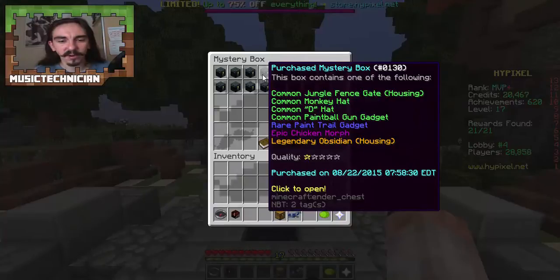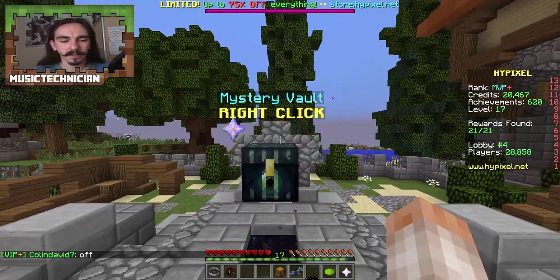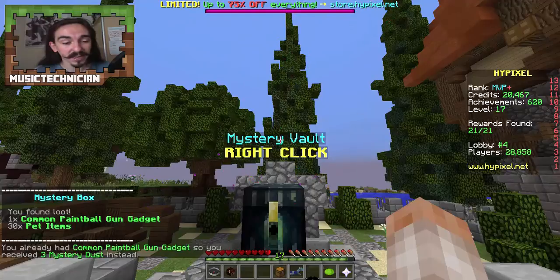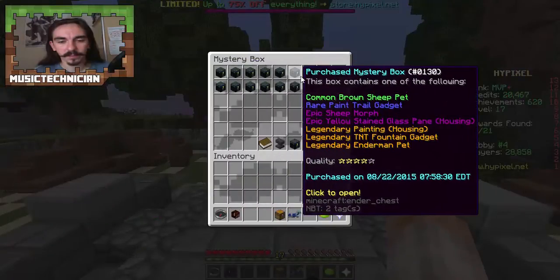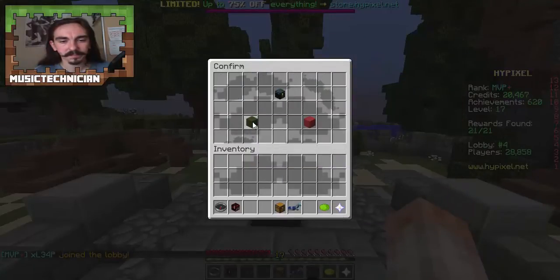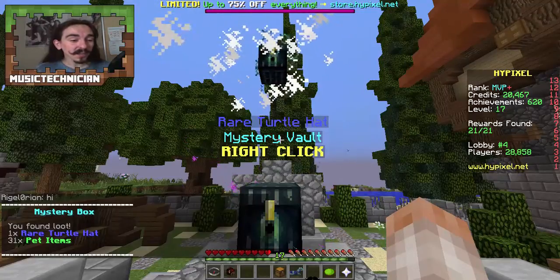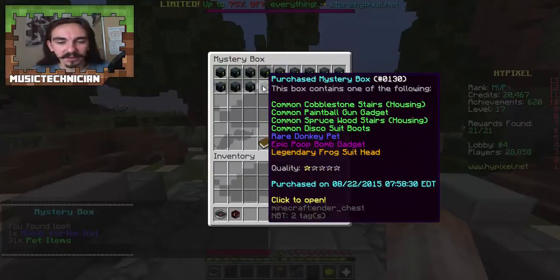We're going to leave our five-star box till the very end. Opening another one-star — let's see what we get this time. It's going to be another common item, or do we get something better? Common paintball gun gadget again, so I've got three mystery dust from that instead. Opening another one-star — we got a rare turtle hat! That's quite good from a one-star box, getting a rare item.